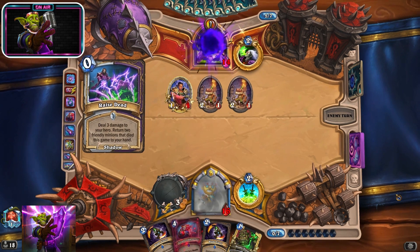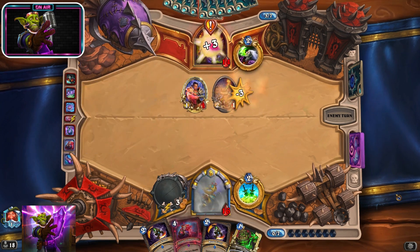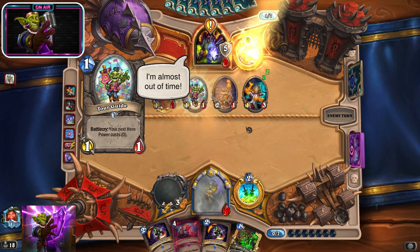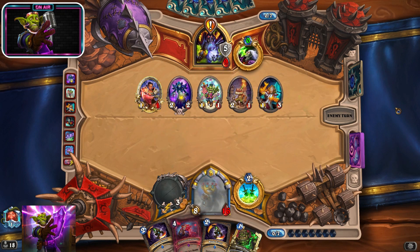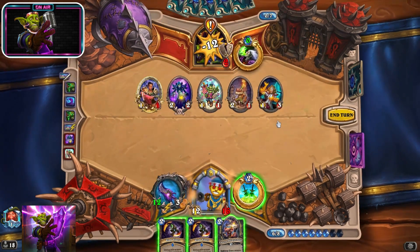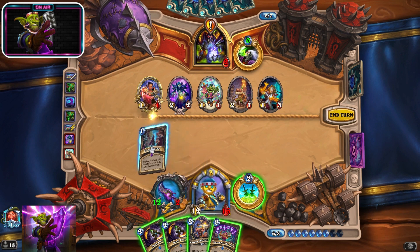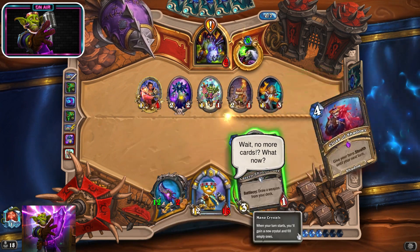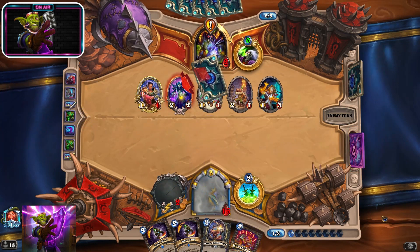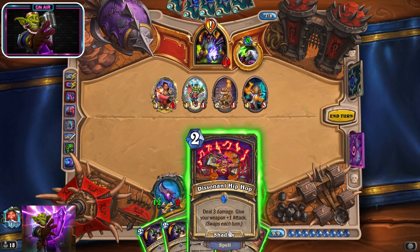He has to complete the quest and heal back up at the same time. We are off by just 2 damage, but let's attack face anyways to make it harder for him. I could play Blade Flurry, but the Secret Passage guarantees us the second Cloak of Shadows. He could complete the quest here, but he probably knows that he won't have enough damage to win after that.